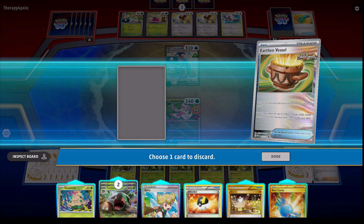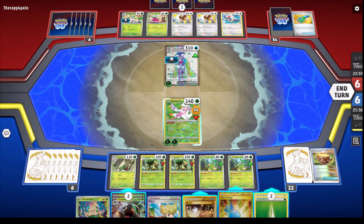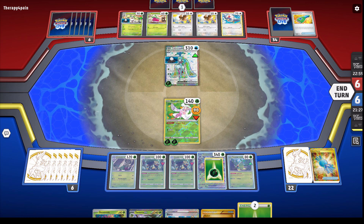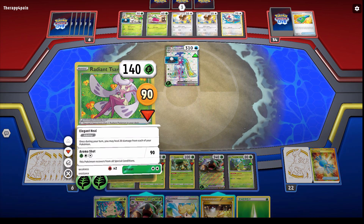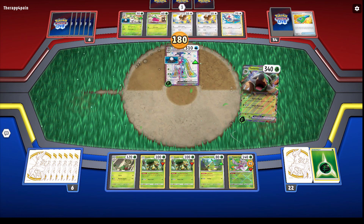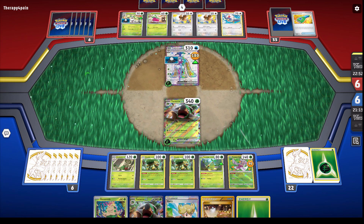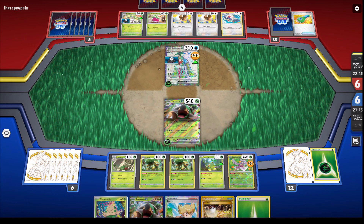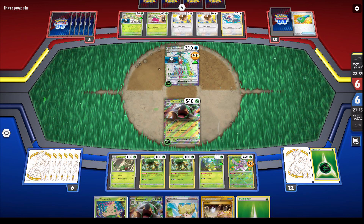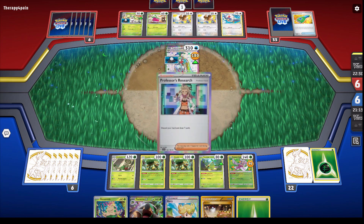I'll discard an Ultra Ball, get more grass energies, and I want to save the switches because they're going to be valuable. I do evolve into the Torterra — we're going to make one big attack no matter what. This is going to be a two-hit KO job on the EX. But on the bright side, once I do hit it he's not going to be able to do much — he can use the second attack and do some damage and heal a little bit, but it's still a two-hit KO and I'd rather trade hits until I kill him. I just need one energy to attack and he needs two. Now it's up to him — if he attacks the Torterra I can't attack with it, I'm going to have to switch, and that's where the switch comes in.